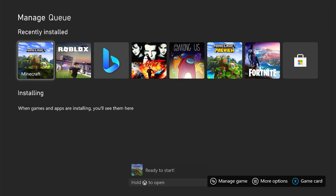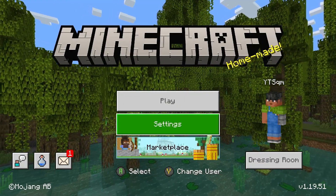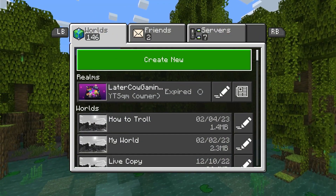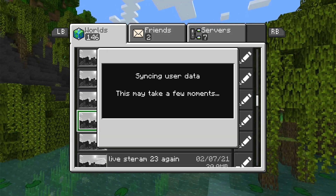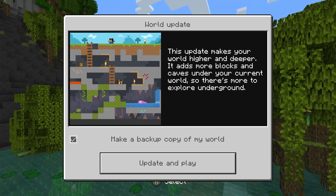Now that Minecraft is all updated and finished installing, we're going to launch it. Everything will basically be the same except your settings will be reset. Click on Play and head to the world you tried to open — in my case, Live SMP 28. Click on 'Sync and Use the World.'